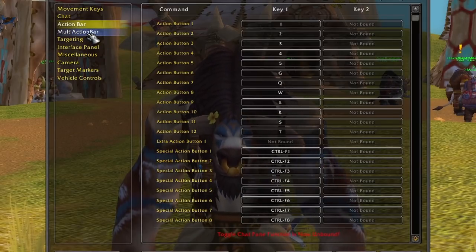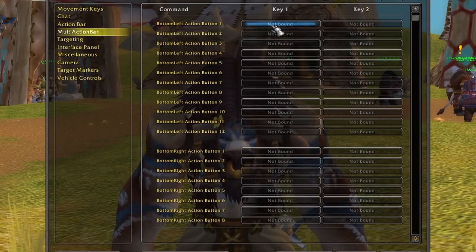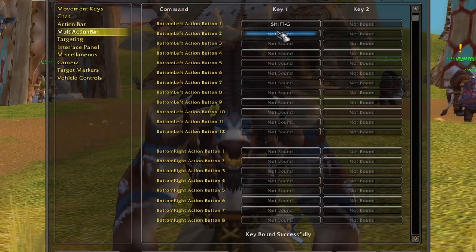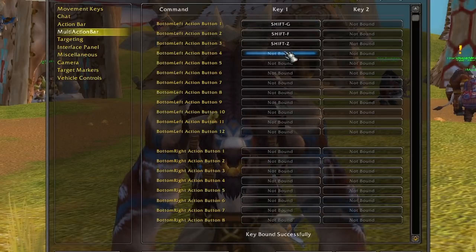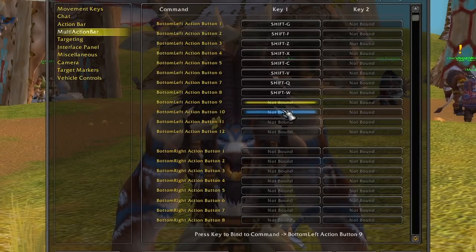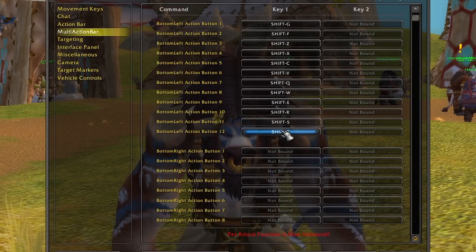Now we're going to go to multi-action bar, and at the very top, watch carefully and do it exactly how I do it: Shift G, Shift F, Shift Z, Shift X, Shift C, Shift V, Shift Q, W, then Shift E, Shift R, Shift S, and Shift T.